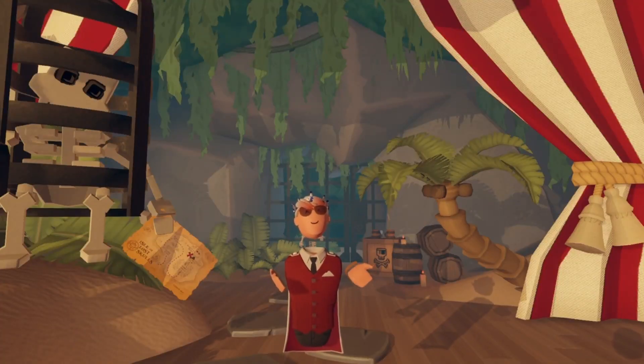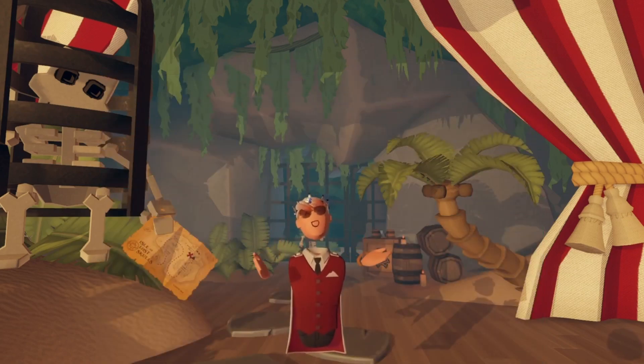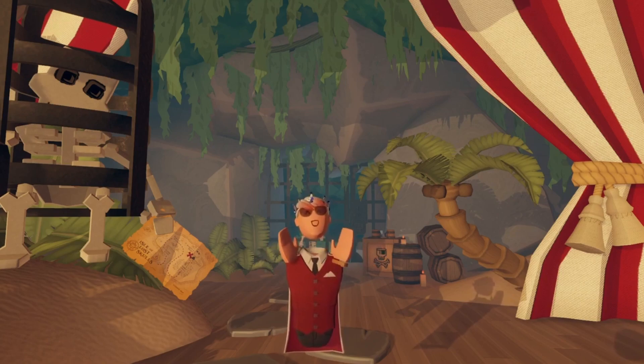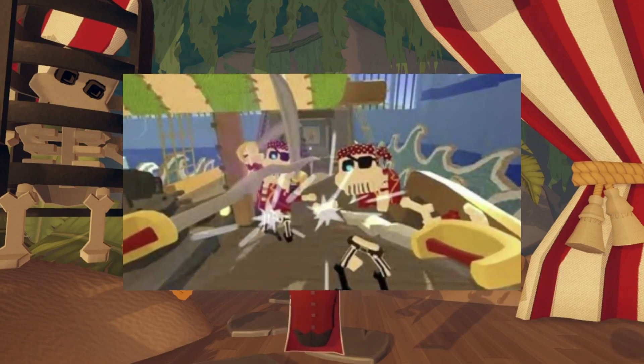One of these weapons is the Cutlass, which is best used at close ranges, although you can throw it if you need to. However, I wouldn't recommend throwing it because you can't guarantee that you'll get it back. They're usually dropped by Swashbuckler skeletons, although they can also be found throughout the entire quest, from beginning to end.